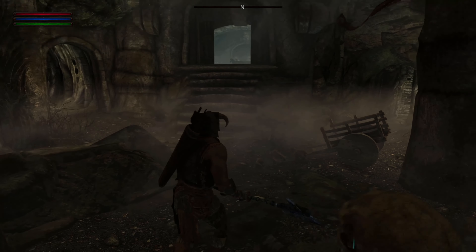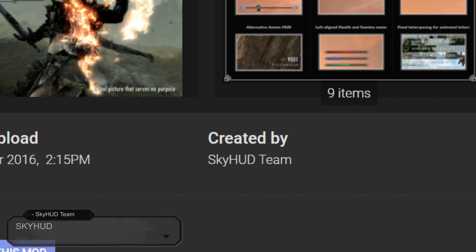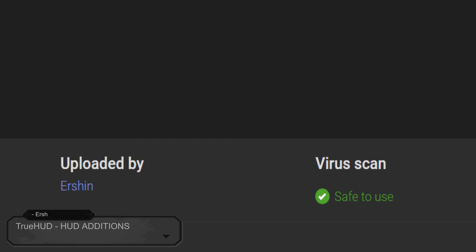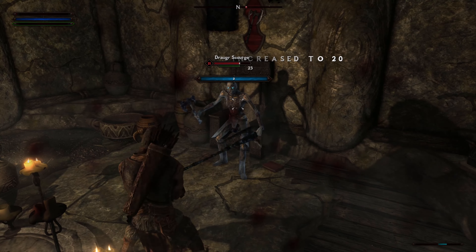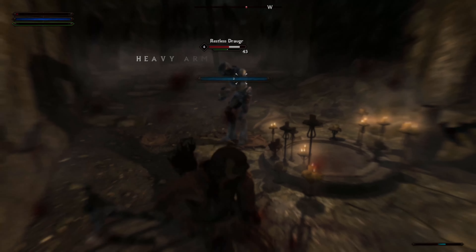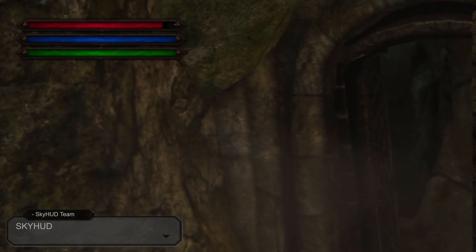Up next we've got two mods: SkyHUD, created by the SkyHUD Team and uploaded by Farkas, and TrueHUD, created and uploaded by Urshin. Both mods edit and customise the HUD interface, as made obvious by their names. And if you already downloaded Dear Diary or Nordic UI, you would have already installed SkyHUD. SkyHUD allows you to hide, scale, move and remove HUD elements.